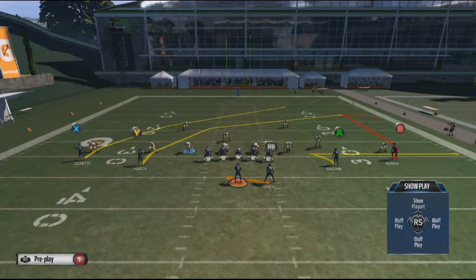Looking at the default pass routes from left to right: the split end runs a deep crossing route into the middle area. Underneath him, the slot receiver also runs a crossing route, a little bit shallower into that same area. Against man coverage, that slot receiver on the crossing route is generally the one we're going to look to throw to. On the right side in the slot, that receiver runs a whip or zigzag route towards the right sideline. On the outside, the flanker takes an outside release, runs up the field about 20 yards, then breaks out on a comeback route.